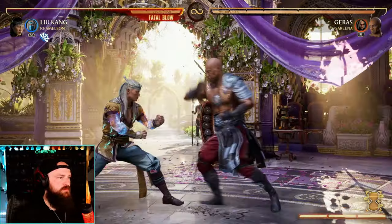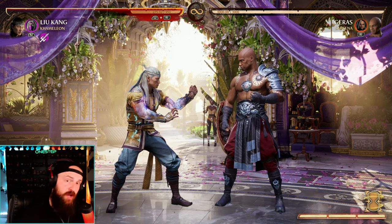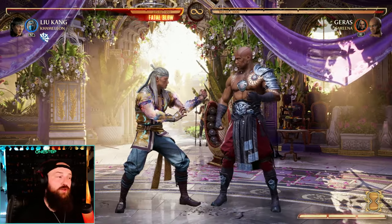You can see it right there — we are ducking the first hit, and between our opponent's hits we're hitting them. That is an advanced strategy called micro ducking. It's easier said than done, but you duck a high and punish your opponent for whiffing.